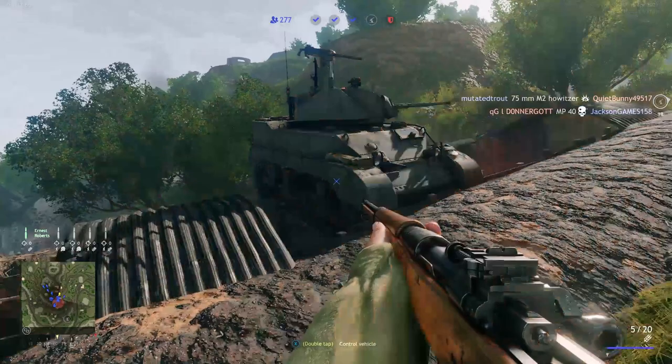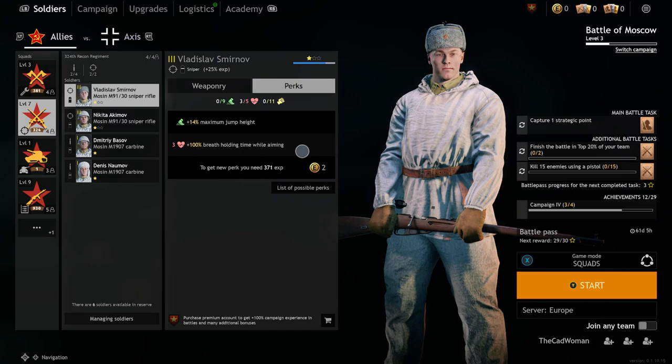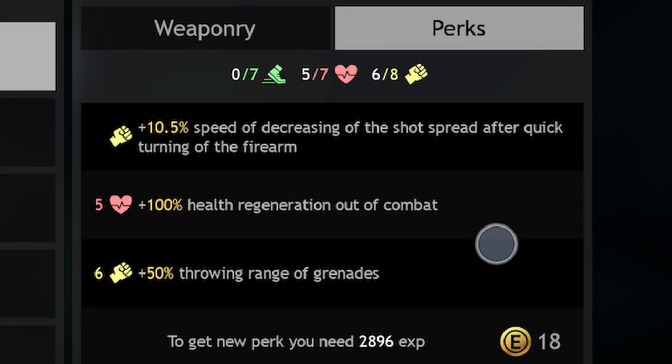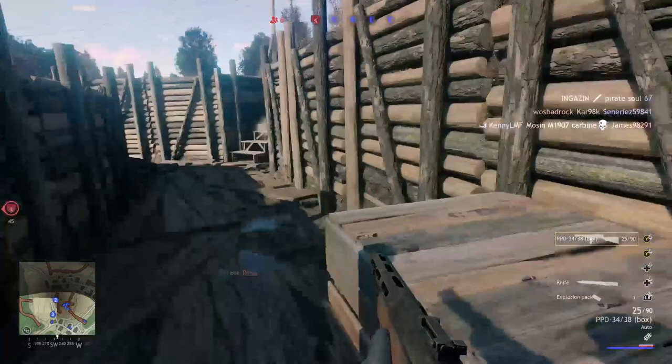Tip number seven: choose the right perks for your class. When you can upgrade a soldier with perks, there are always three different ones available. There will always be one that benefits your soldier's class — your snipers will benefit from longer breath-holding or faster movement while crouching, and the assault class will be thankful for faster stamina regeneration or more health regen with a medpack. Just think about what would help your soldier stay alive longer on the battlefield and what supports the weapons they play.